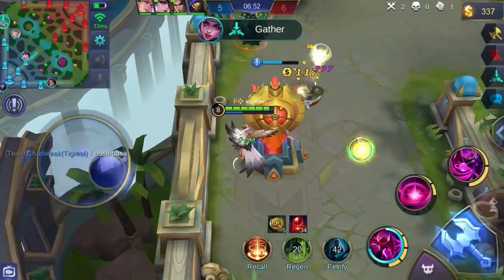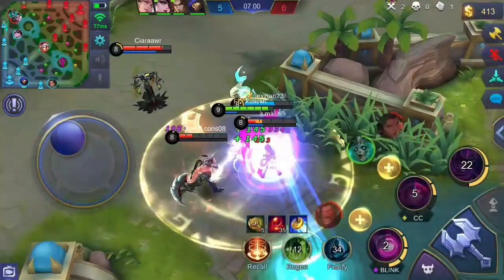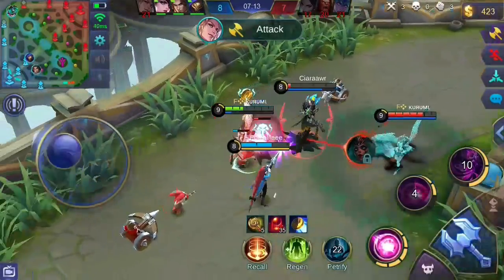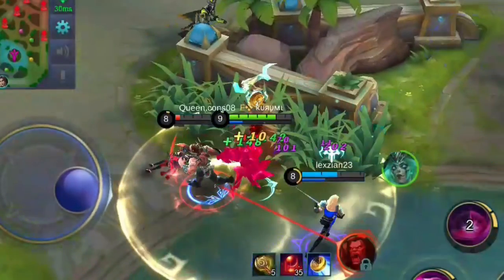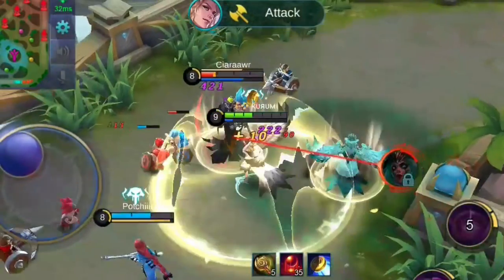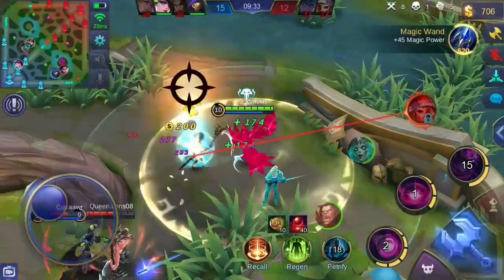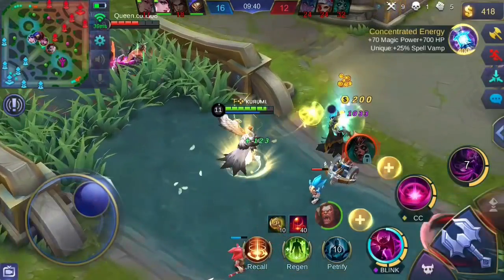In terms of going into team fights, I usually follow this combo: first use your first skill to jump inside the team fight, then use your second skill to immobilize the enemies, then use your ultimate to sustain with lifesteal while dealing damage to surrounding enemies. You can use Petrify after casting your ultimate. Then use any skill that's available to deal lots of magic damage. In another scenario, I used my ultimate right after using the first skill, then the second skill, then Petrify if it's not on cooldown. Use your skills in a smart way, especially your first skill, because it can make or break your survival.